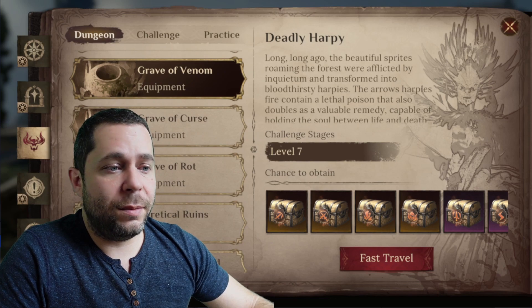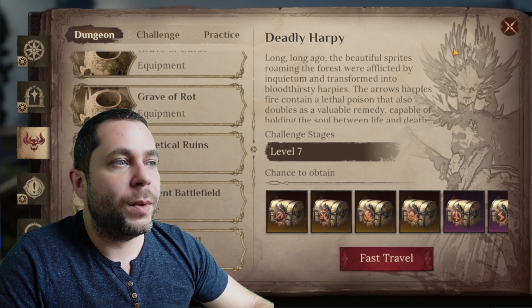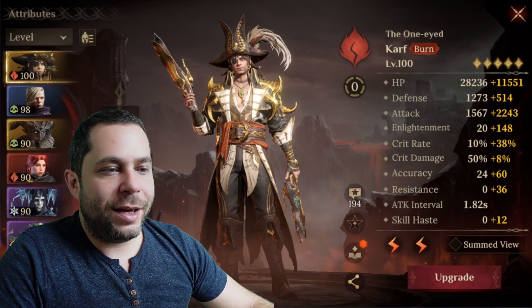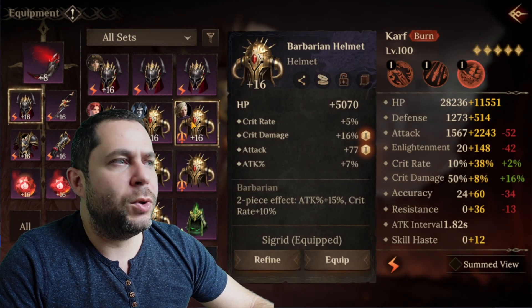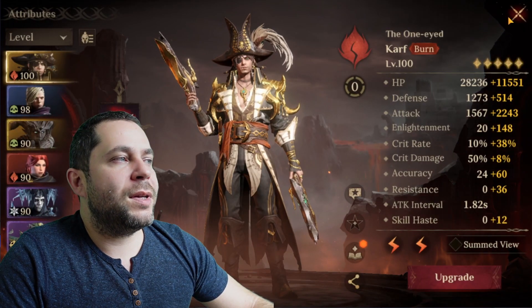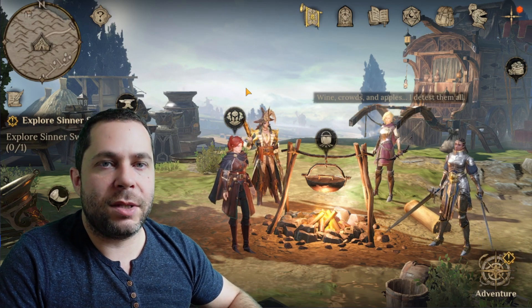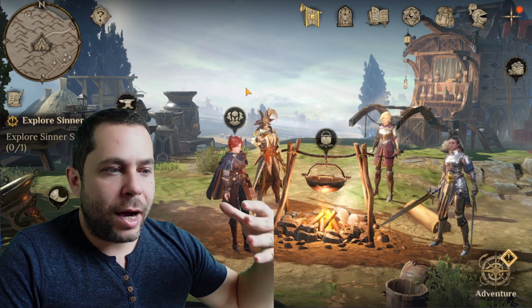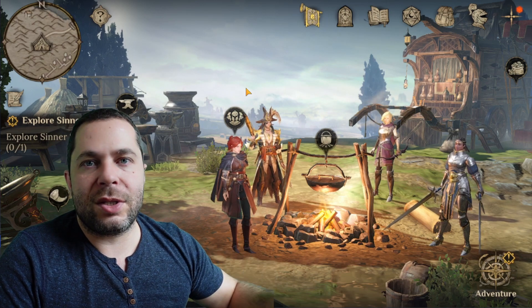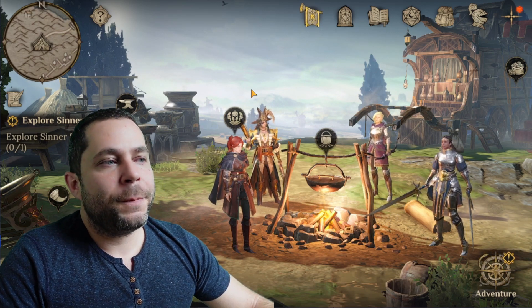Grave of Venom and all these graves consume 15 stamina. Heretical Runes, Ascent Battlefield, and similar content also consume a lot of stamina. In the previous season I spent 70 or 80 percent of my gems just buying stamina, and I think this is a huge mistake. In season two I lost all the gear, all the runes — only artifacts carried over.